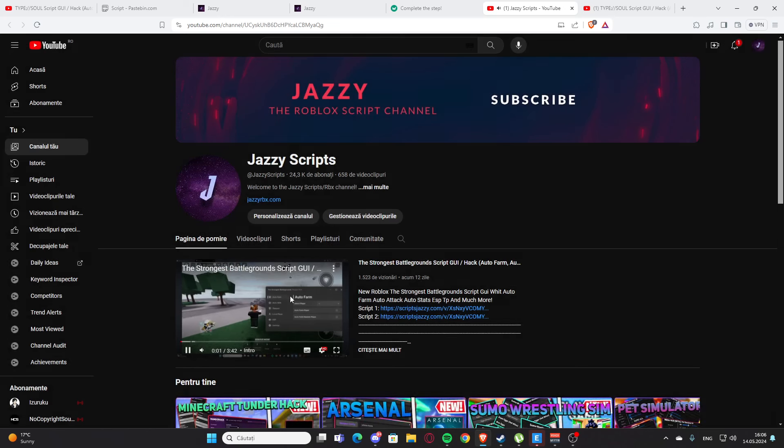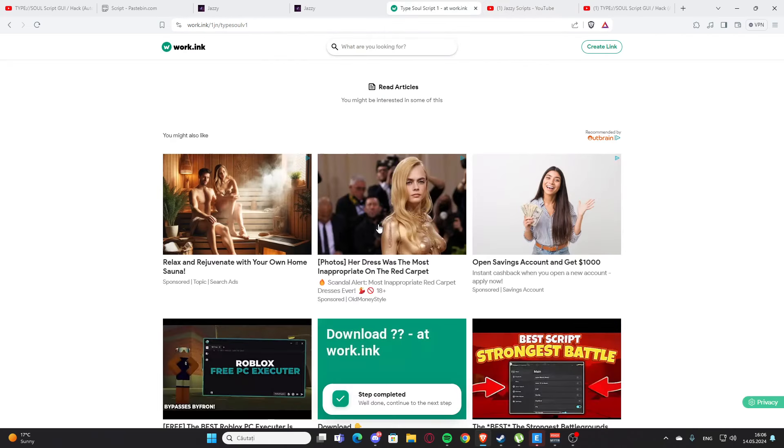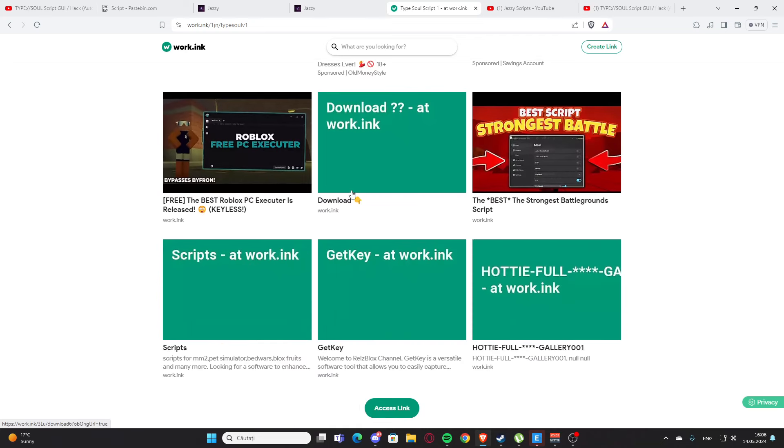On the website you'll find the script for the video. Here we have a script — click on script one where it says 'click here.' You'll get some ads maybe, and then you'll have the Pastebin link. Copy the working link with Ctrl+C, open a new tab, paste with Ctrl+V and press Enter.